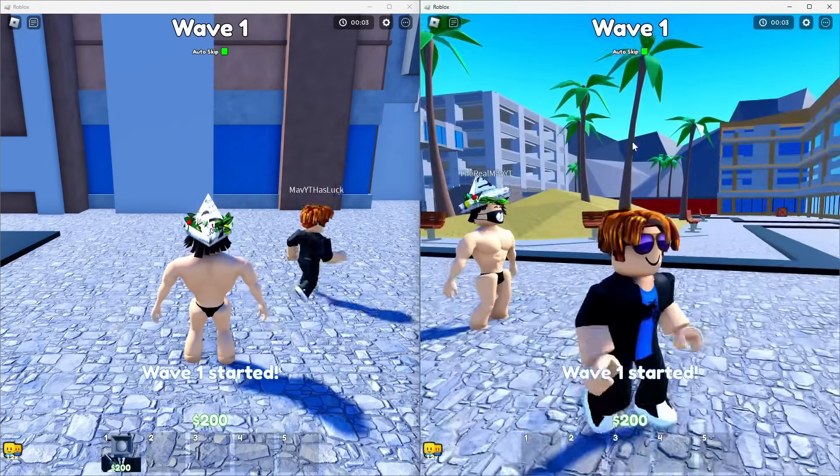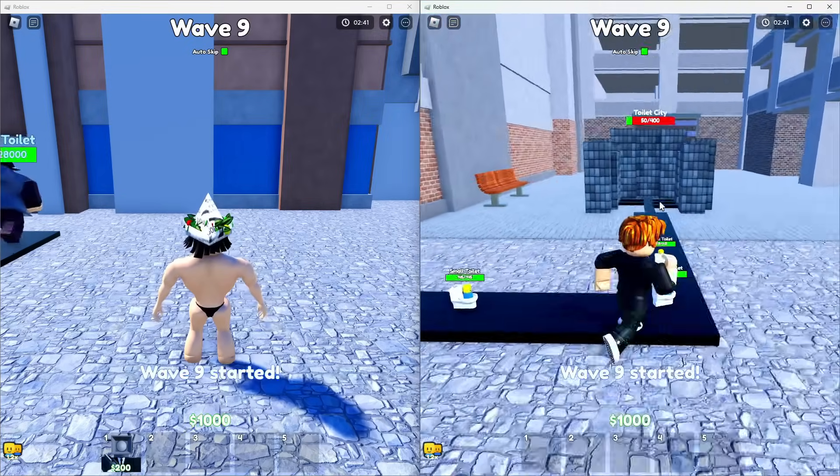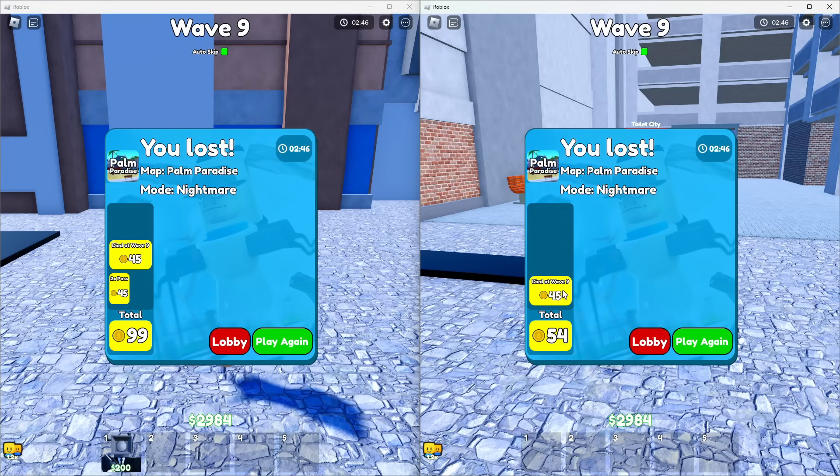Right now just do nothing, and just like that you should lose in about a few seconds. And just like that we got 54 coins, which is a lot considering we got a friend boost — but if we get more accounts in, it's going to be even more.